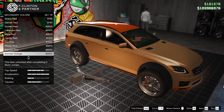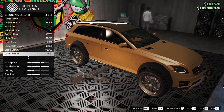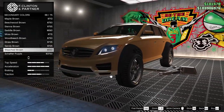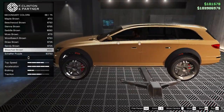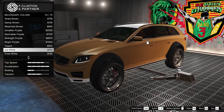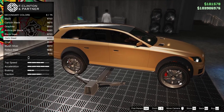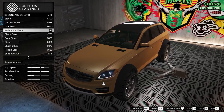We could go the Iron Man route and do red and gold, but no. Bleached brown — it's not white, but it gives it a little bit of contrast. I was going to go with regular carbon black, but... if you just go carbon black or graphite, what matches the fender flares? Dark steel is too light. Anthracite black — I think that's probably what we're going to go with here.